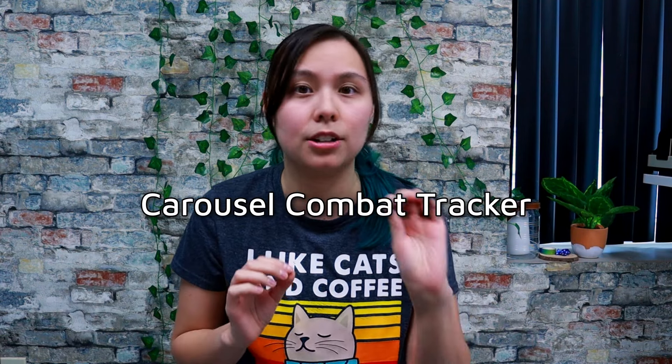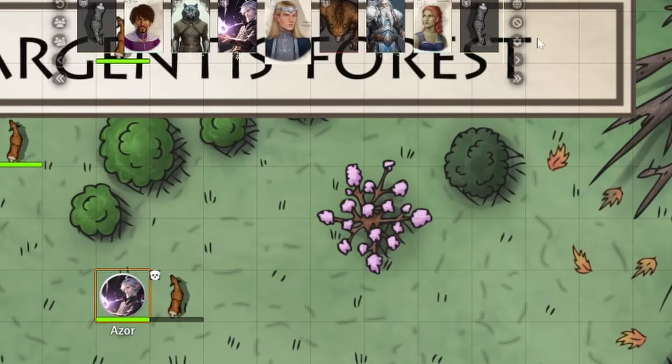I finally found a combat carousel tracker to replace the one that stopped being supported — it's called Carousel Combat Tracker. This puts a little carousel at the top, like you see in Baldur's Gate 3 or any turn-based game, telling you whose turn is up next. I haven't had a chance to use it yet but I'm going to try it tonight in my Pathfinder game. This one works with version 11 — older versions had a different one called Combat Carousel that does essentially the same thing, and I don't know if this newer one is backwards compatible.